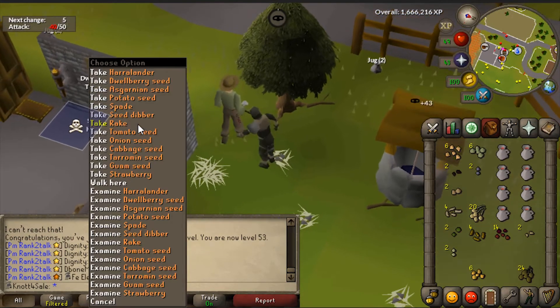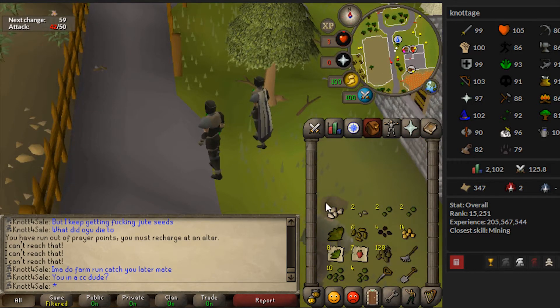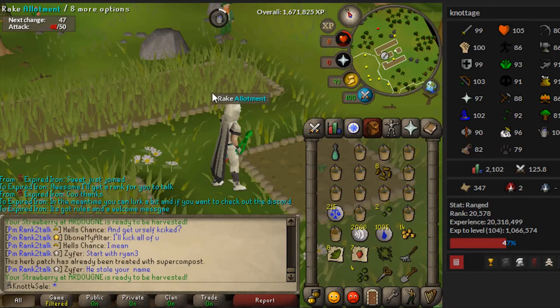53 thieving - good for Desert Treasure! All out of wine and got enough herbs for one decent farm run. 2 HP, out of prayer. My best was 10 guams, four tarromin, two marrentill, two harlandanders - I didn't get any ranarrs. I definitely need a good way of getting herb seeds. Doing a quick farm run - I just ran past and got a ranarr seed but wasn't wearing rogue gear so didn't get double loot. Still, got one ranarr - let's go!